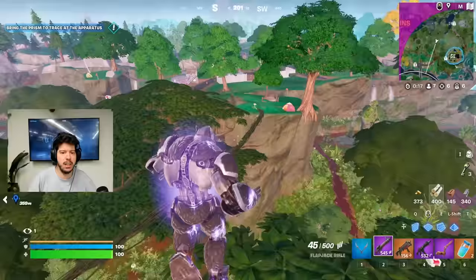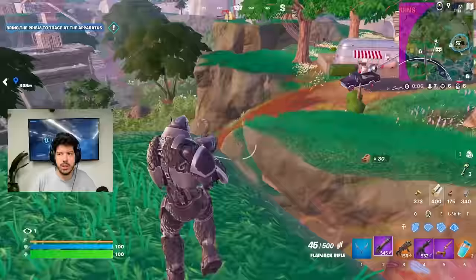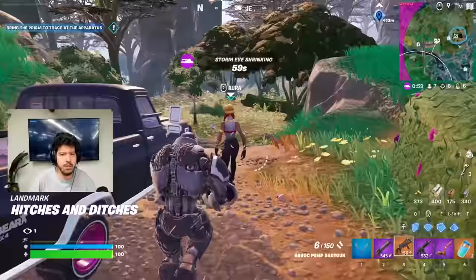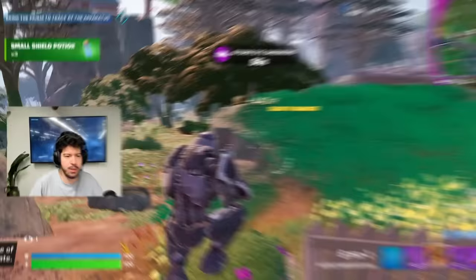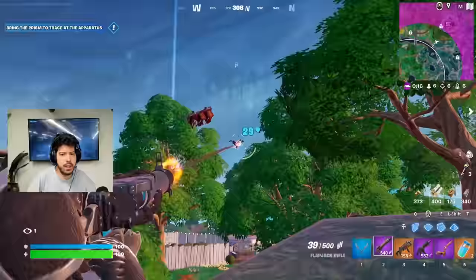They're fighting on the island. I want that Megatron mythic. Is that somebody? Oh, it's an Aura NPC. What's up, Aura? She still has a key. That's actually a really great spot to land — I can remember that. I see a guy fighting up over there. I don't think my boomerang will make it there. This guy's going to hit the pad.